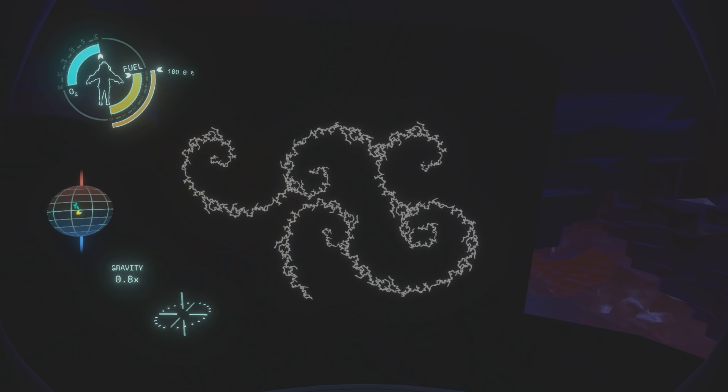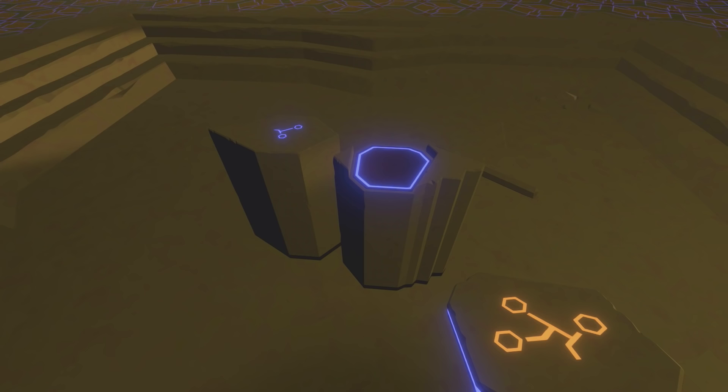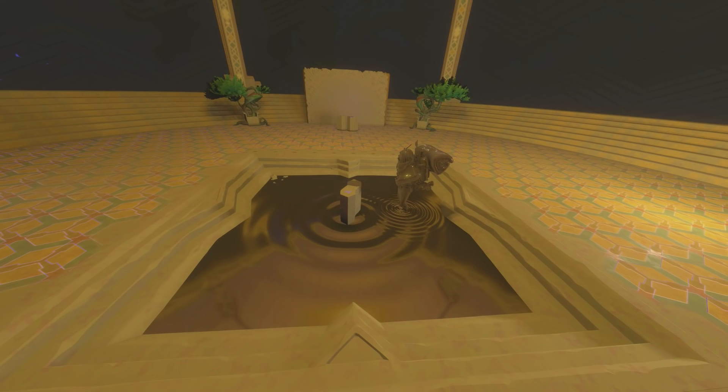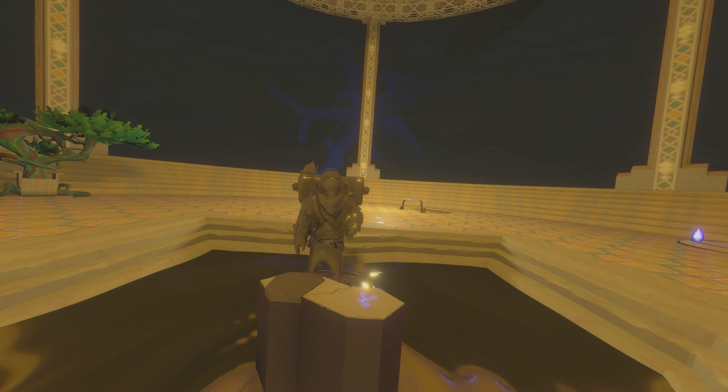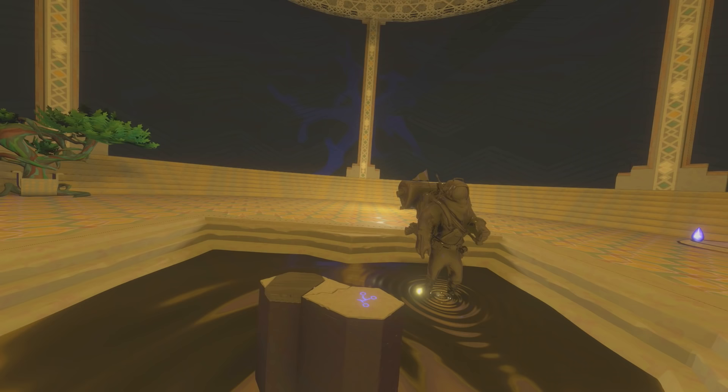One of the details the speaker finds coolest is how the Nomai projection pole actually uses a liquid below you to project your image to the corresponding pole. This allowed two Nomai at separate locations to have conversations effectively face to face. We look excellent as a golden statue — we should get a tiny version made up for the ship.